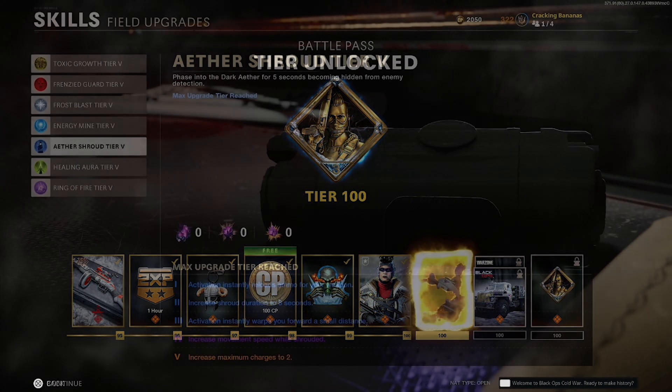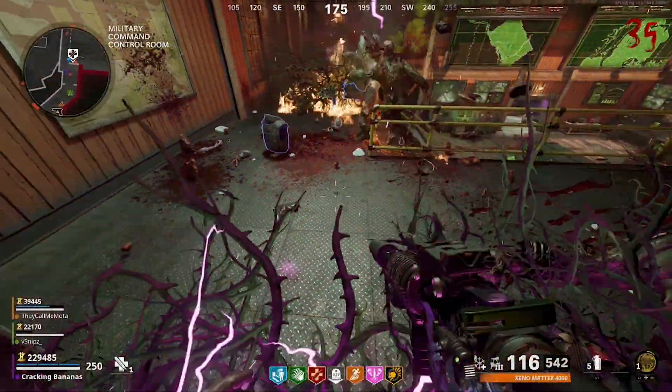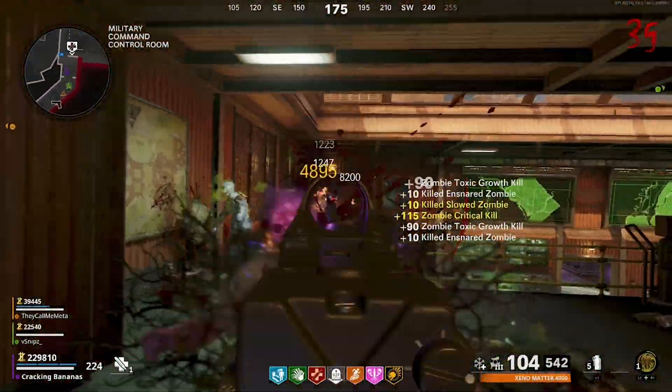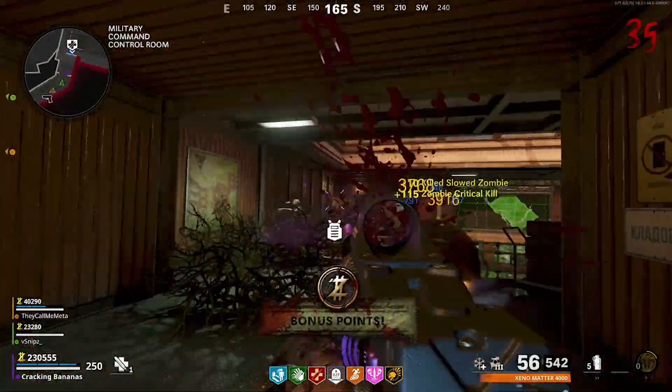To start, you need your Infrastructure tier 3 or above and your Toxic Growth at least tier 2 or above. If you don't have these upgrades at these levels, I would suggest you play a match of Die Maschine or Firebase Z and from there grind out those Ethereum Crystals.